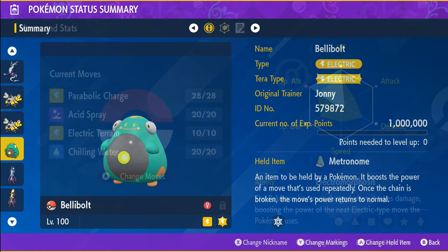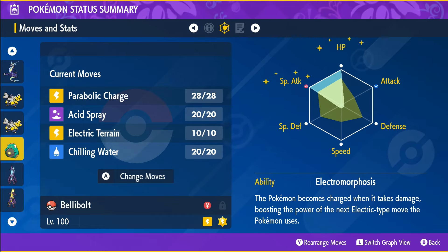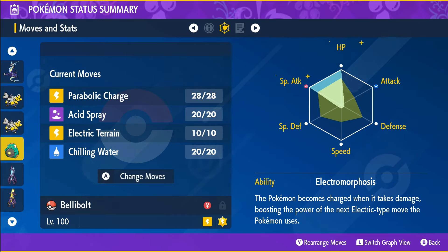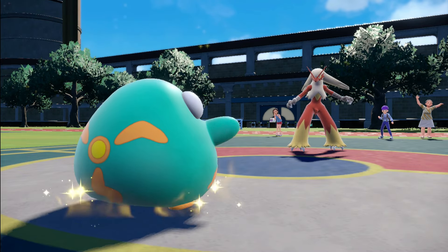Equip it with the metronome held item. Go with a modest nature and allocate EVs to max defense and special attack. If you have one with max HP and special attack, you can use that one instead. And if Chilling Water is not needed, you can always add Electric Terrain to the movepool.